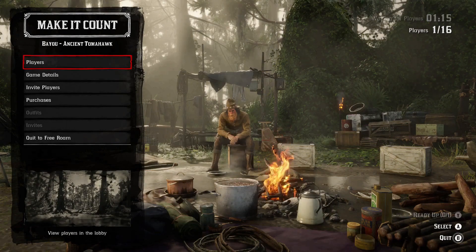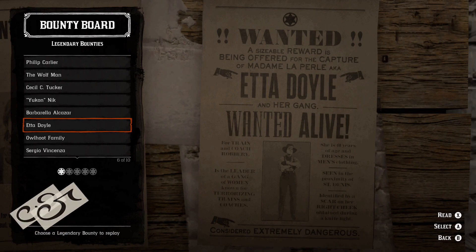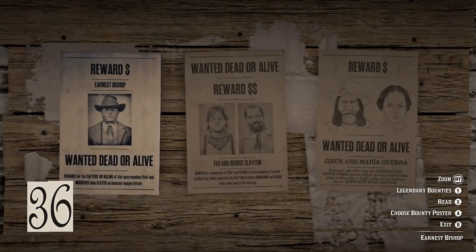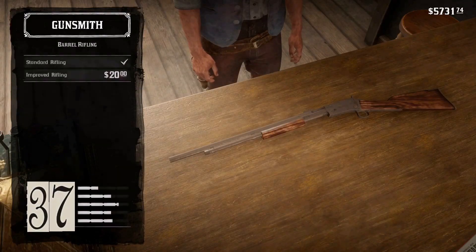For the most cash, four or six target bounties are the best if no one escapes and at least one is alive. Gold payout only depends on time spent in the mission.